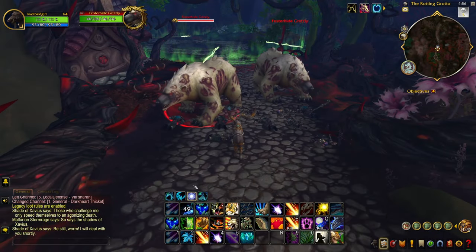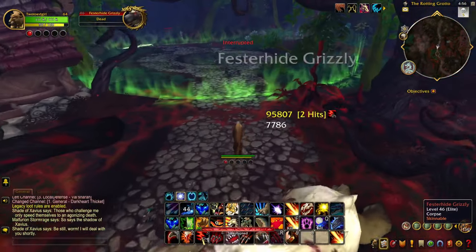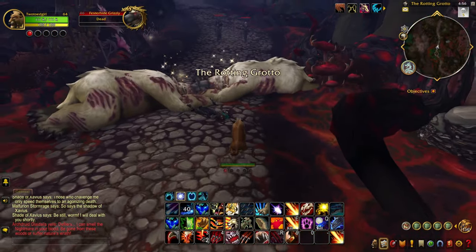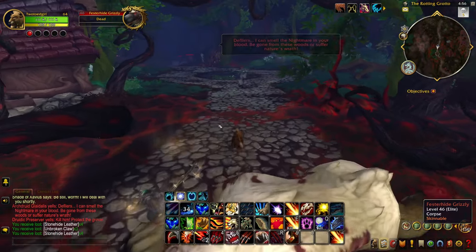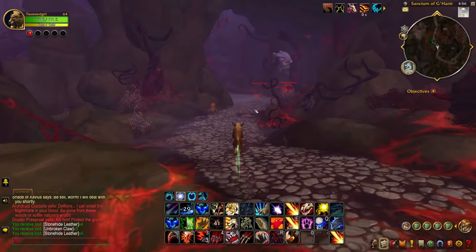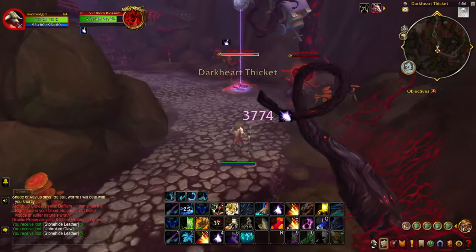Run up to the green barrier to trigger the NPC on the other side to drop it. I normally skip this first boss and only farm the mobs up to the point you'll see in this video. You'll normally get around 50 Dreamleaf, which at the moment would be around 500 gold for a little over 3 minutes of work. I recommend hitting each vile thorn bloom that's retracted on the ground, as they can be difficult to aggro.